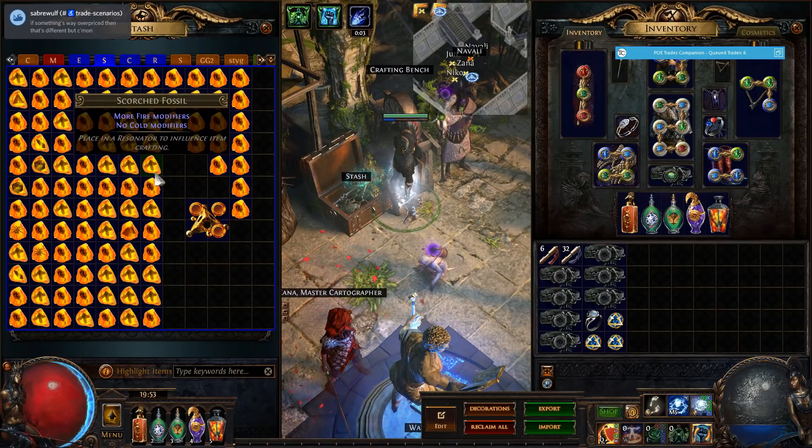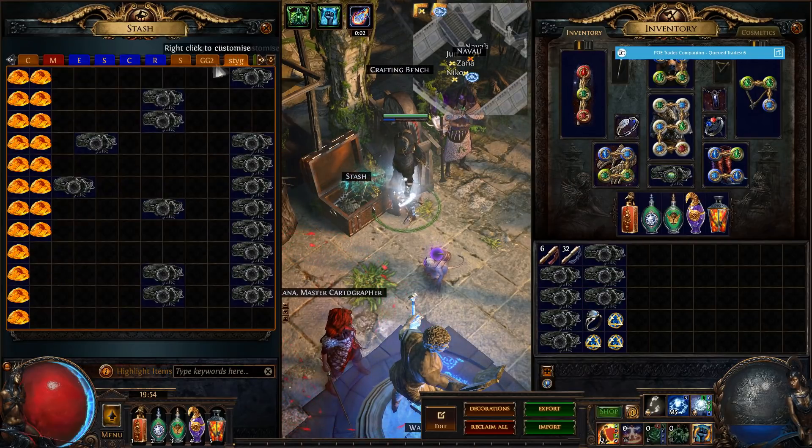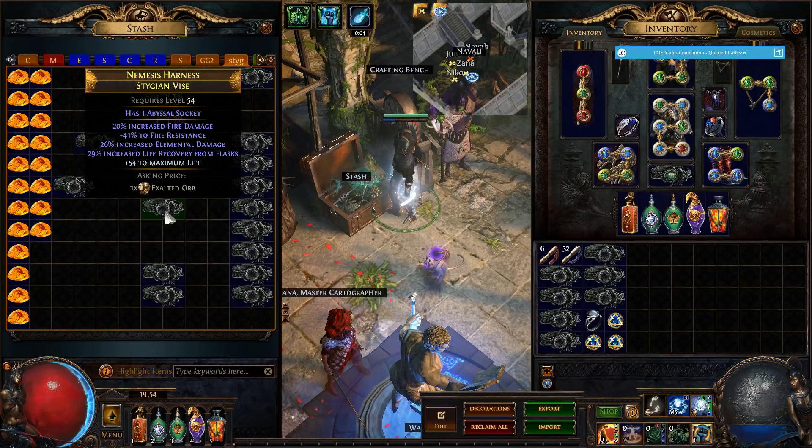Some fossils can make certain mods not appear at all and can also make mods more likely to spawn. As you can see, the scorched fossil gives you more fire damage modifiers and no cold modifiers, which means you cannot get cold resist. But we still use this even though we cannot get cold resist, because some fossils can enable new mods that normally can't spawn on belts. For example, this belt here has 20% fire damage — normally you cannot get fire damage on a belt.